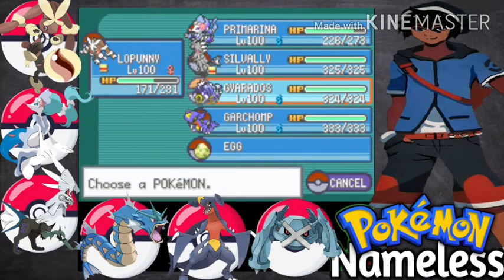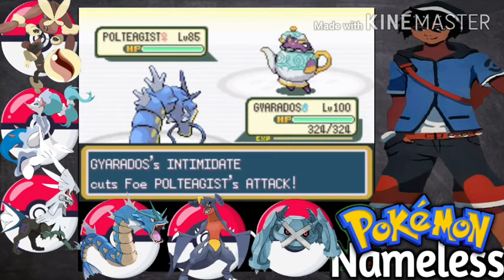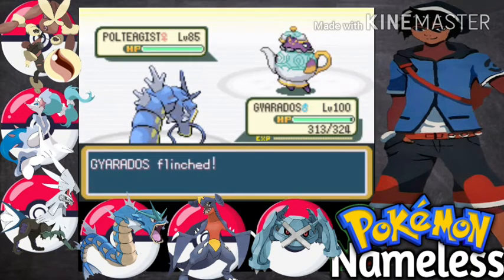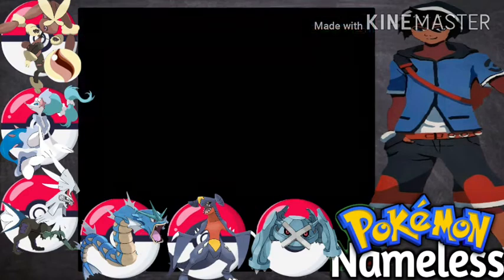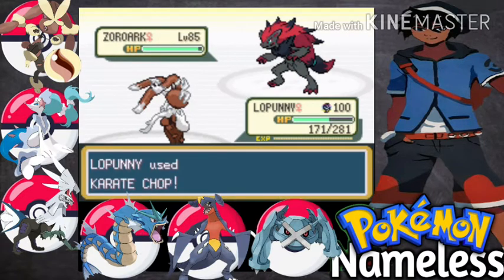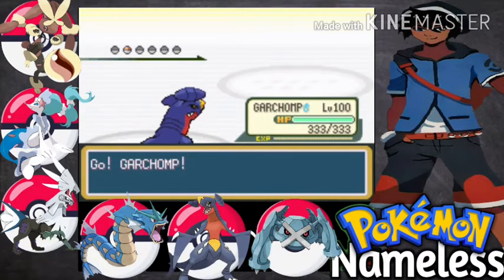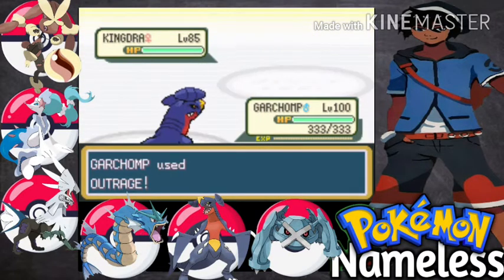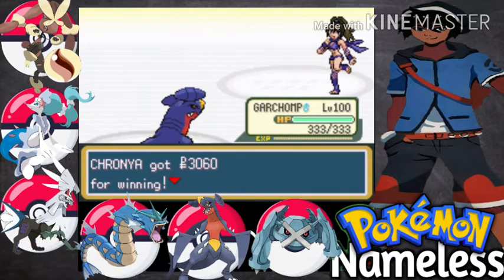Politoed is Ghost type, so definitely switching to Gyarados. Let's go for Crunch — Fake Out, no problem. One more Crunch, super effective — Politoed is down. Zoroark — let's go with Lopunny. Let's go for Karate Chop. Only her Mega mon is level 87, otherwise she uses normal Pokémon. Kingdra — let's go with Garchomp. Don't use Dragon type or Water type moves. Kingdra is down with Outrage. Golden trio Absolvi is out of the battle.